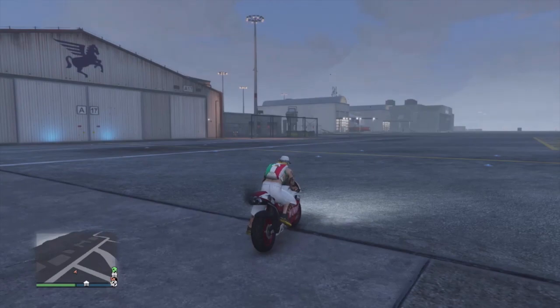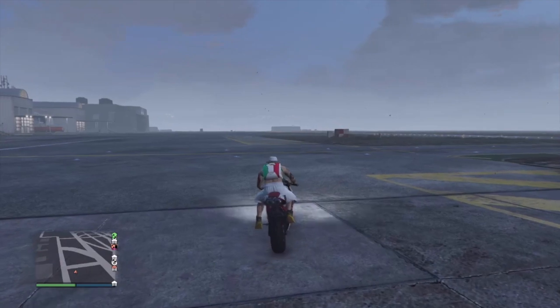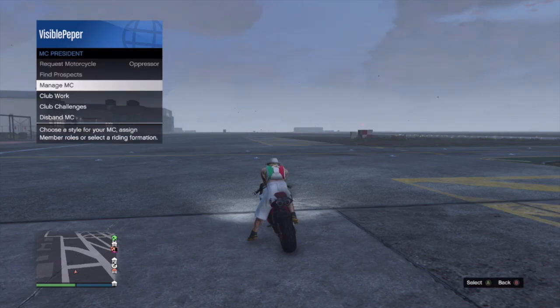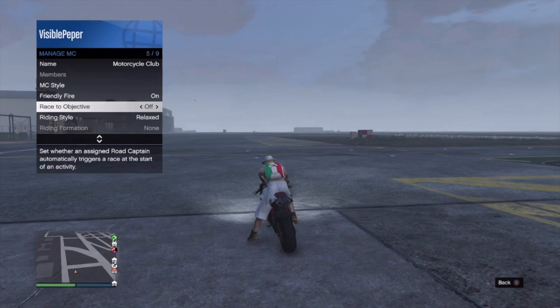What's going on guys, Will Play Record with another video. Today I'm gonna teach you how to do a one-handed wheelie in GTA. The first thing you want to do is get a motorcycle, the second thing is have a Motorcycle Club, then go to Manage MC.